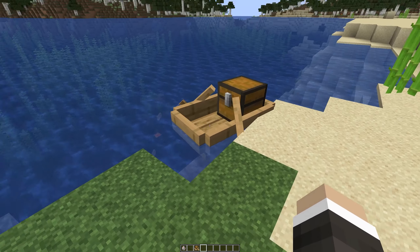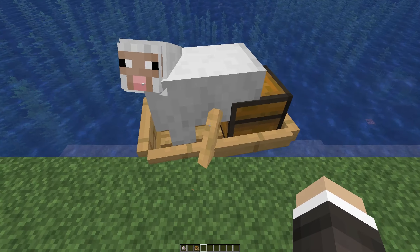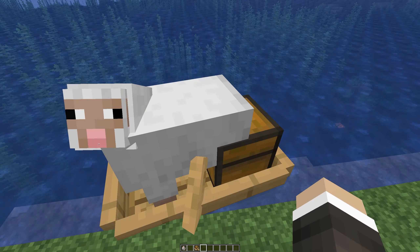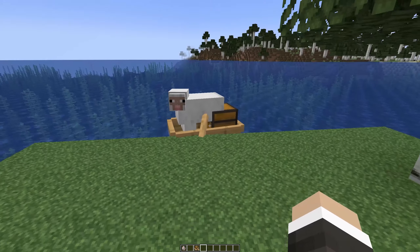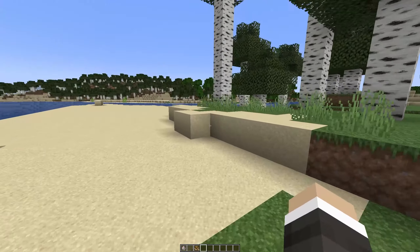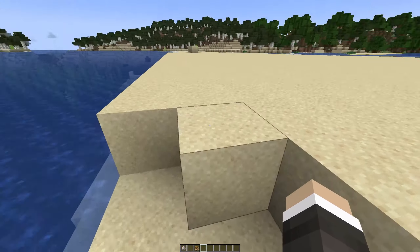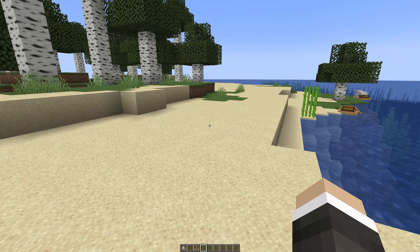The first thing we're going to dive into is the chest boat — boat with a chest. And it's going to be really cool for those early game adventures when you're trying to find things and bring them back to your base. That's when this is going to come in useful, especially with those changes that made rivers more likely to continue in later versions of Minecraft.